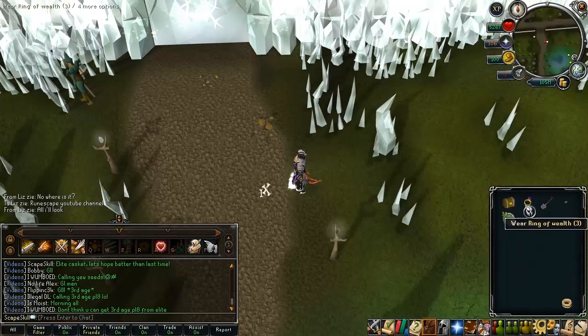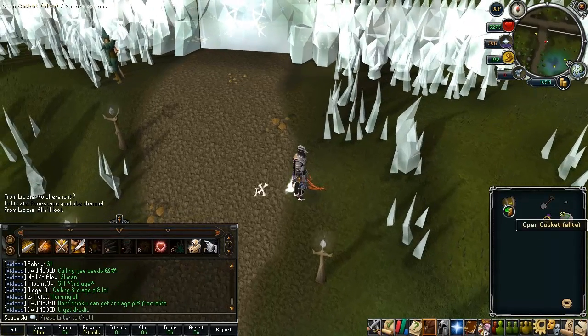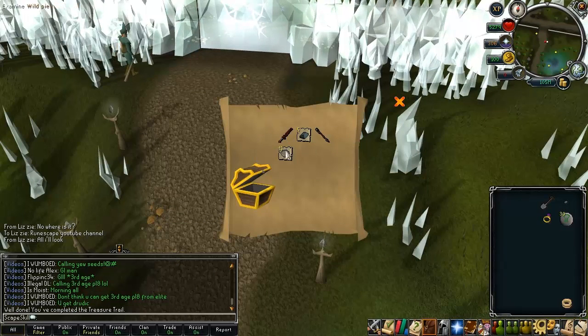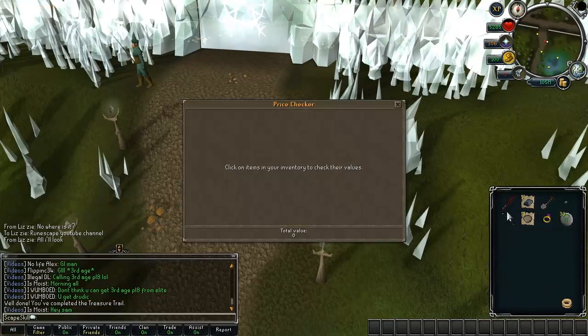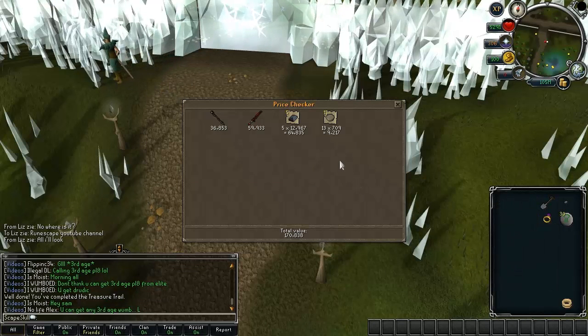Alright then, so I've got the Elite Casket now in my inventory, so I'm going to open it. Let's hope for some Third Age - that'll be pretty epic. Here we go! Oh god, oh my god, that is terrible. I saw that and I was like, is that a Zamorakian spear? No, it's not - it's a Penguin Staff. I think it's about 10k... 36k. Wow, that is quite shocking. I was hoping it would be better than the one before, but that is really quite bad.